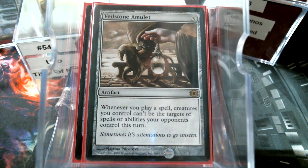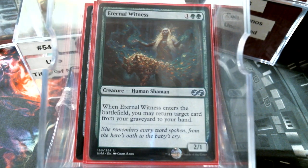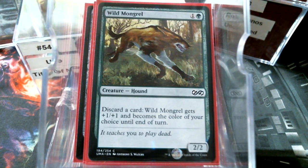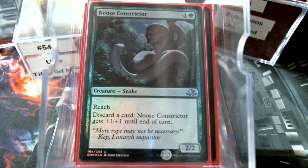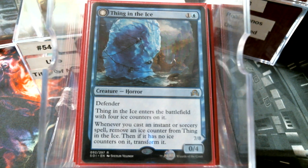Creature-wise, we have Coiling Oracle, which is just sheer value, as well as Eternal Witness. Wild Mongrel can get us there for escape. Noose Constrictor — there again, that can get us there too. It's pretty much the same card as Wild Mongrel, although instead of changing color, this has reach. And then Thing in the Ice, because we're casting a ton of instants and sorceries, so having a big giant beater's not bad.